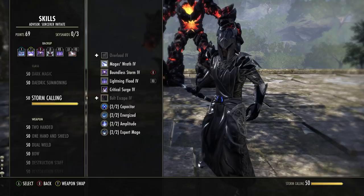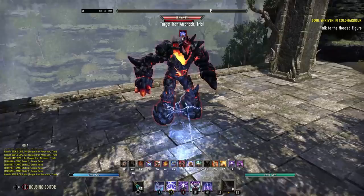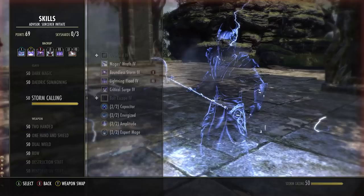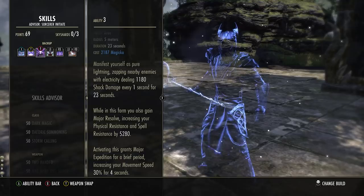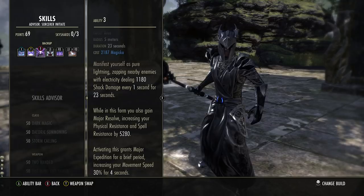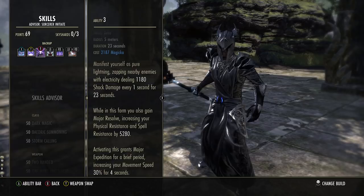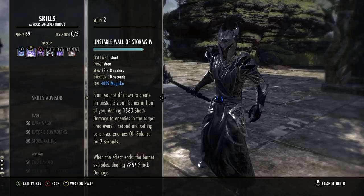Next up is Boundless Storms, in the Stormcalling skill line — the second ability you unlock. Starts off as Lightning Form; morph it to Boundless Storms. Activate this and you do damage to all targets in the area of effect close to you every second with no cap — 23 seconds duration. While it's up you also get Major Resolve, giving you physical and spell resistance. There's also a speed buff for four seconds on activation. 1k damage every second doesn't look like much on paper, but once you get all your buffs in — and consider this is lightning damage that stacks with Wall of Elements for more concussion and off-balance — it's very, very strong.